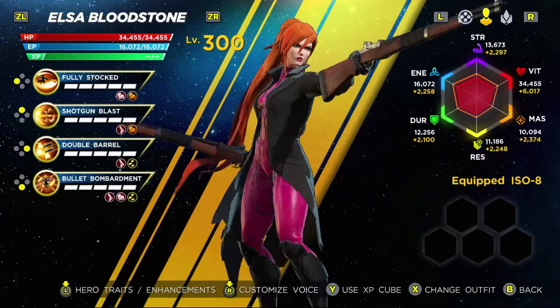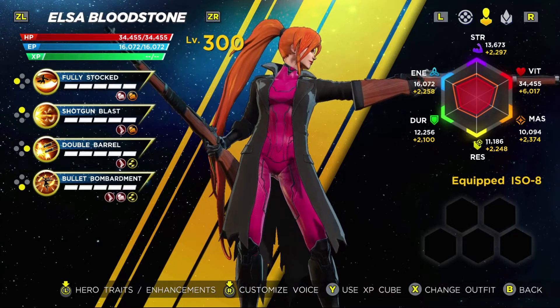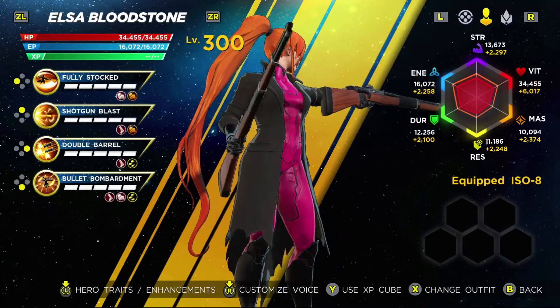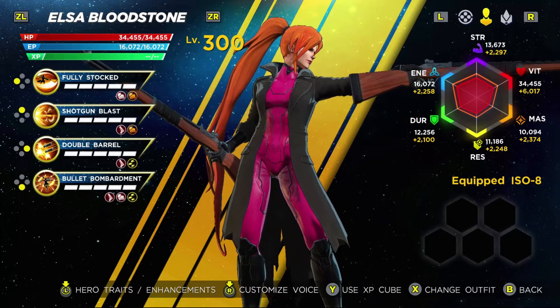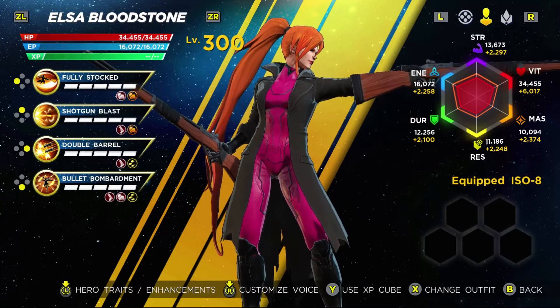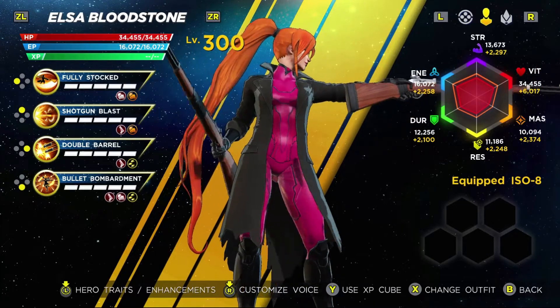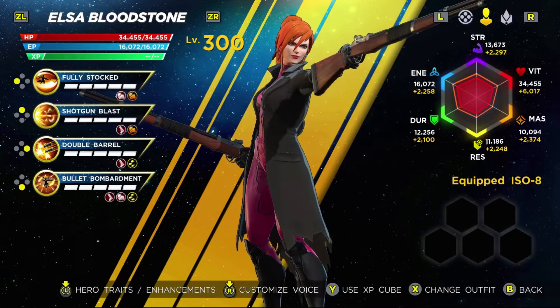For Elsa Bloodstone, I love the hot pink jumpsuit in the alternate coloration of her Zombie Hunter skin. This is probably a little more biased because pink is my favorite color, and this is a very well executed option for that color within the roster. But this is my list and I kind of get to speak on my personal preferences here, so that's what I'm going to do.